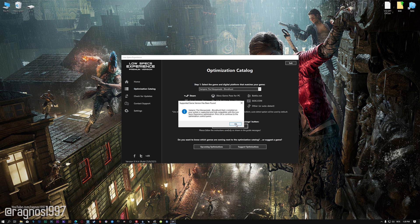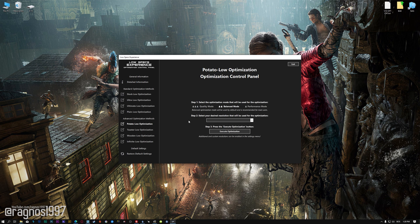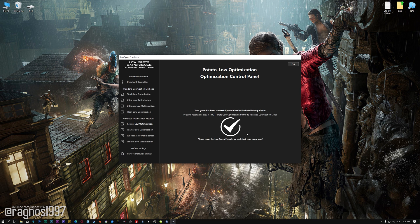Low Specs Experience will now automatically check if the game version currently installed is supported by this optimization. If it is, press OK and the optimization control panel will load. When the optimization control panel loads, simply select the optimization presets and the resolution you would like to render your game at. This is something you will need to experiment on your own in order to see what works for your system the best. Once you decide, press the Execute Optimization button and then start your game.